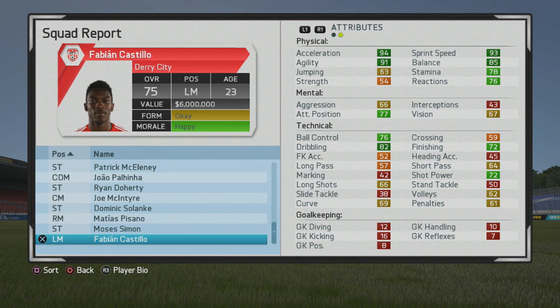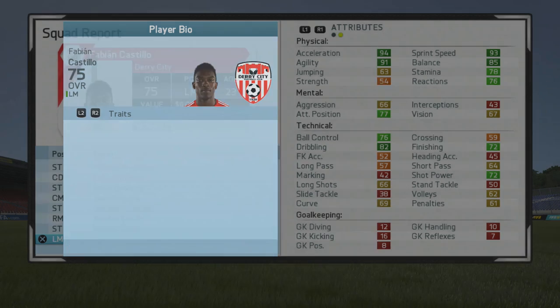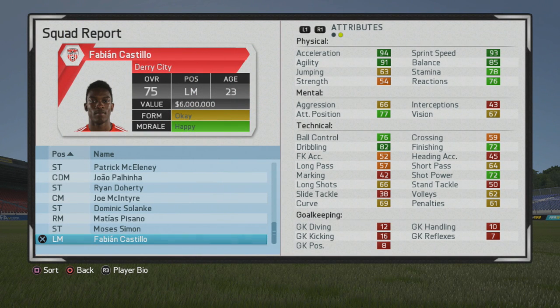What's up guys, welcome to another player goal test. I'll be taking a look at Fabian Castillo, the 23-year-old left mid. He starts at a 75 overall — a very good player from the start. You can get him for some pretty solid sides, with great pace, ball control, dribbling, and finishing. He's a very typical winger in that sense. Five foot eight, left mid, right mid, right winger, right foot, high-low work rates, four-star skill moves, four-star weak foot.